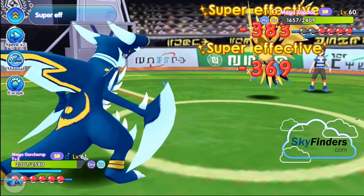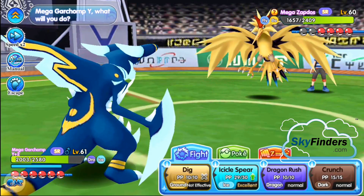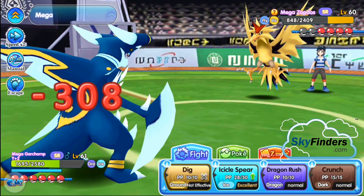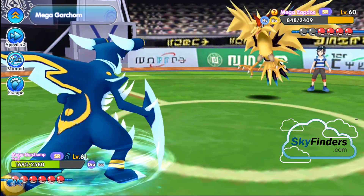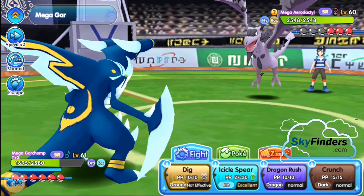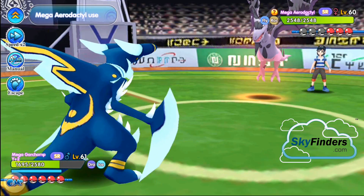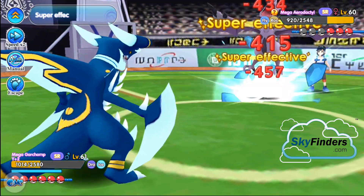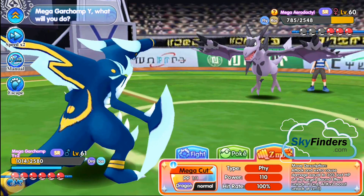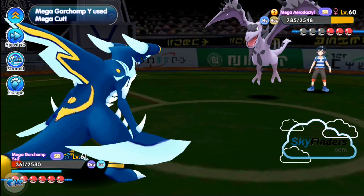Icicle Spear hits twice — nice damage! Use Icicle Spear again — nice! Garchomp, use Icicle Spear — good damage! Garchomp, use Mega Tech — Mega Cut — bye bye! Icicle Spear is dealing consistent strong damage throughout the fight.